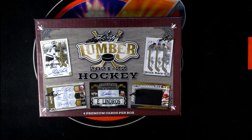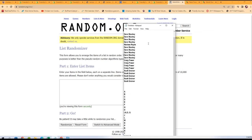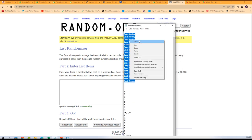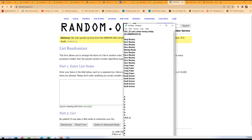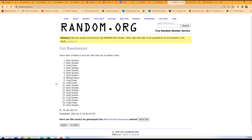Good luck everyone in Lumber Hockey. Let's see what happens here and start off the random. This is a last name letter break, so everybody in this thing is going to get some letters. Seven times through for the owner names.